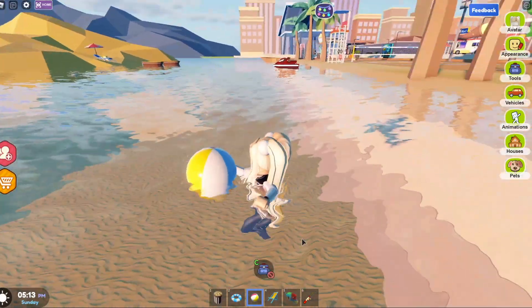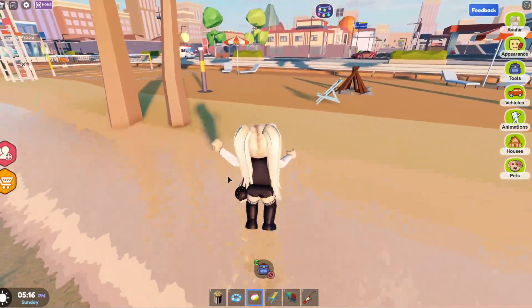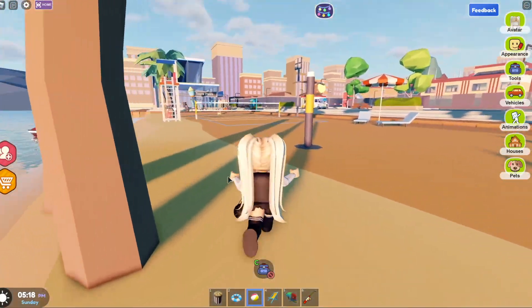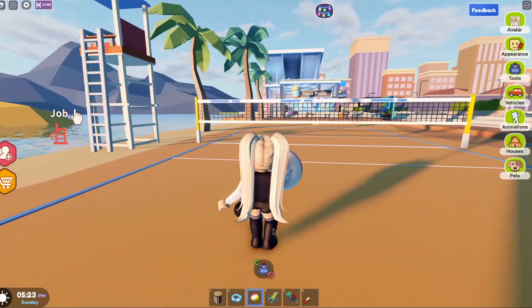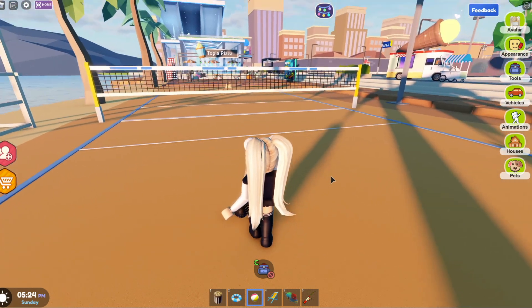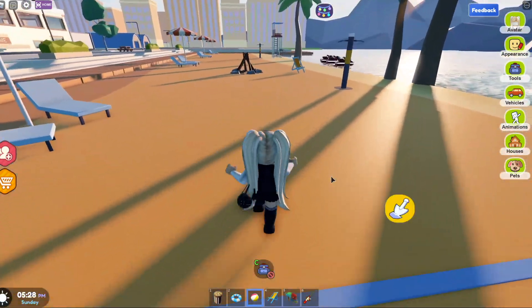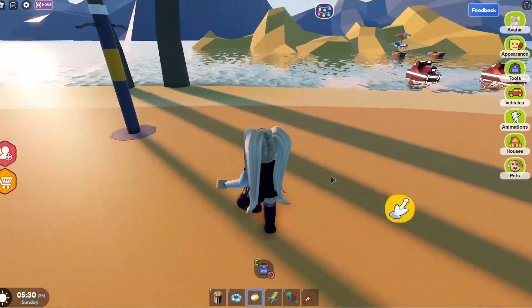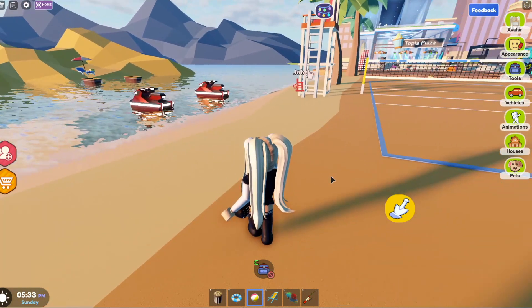Then there's this ball which we can throw in the water, and we can also use it over here to play beach volleyball. If I had somebody here with me we could be throwing the ball back and forth and playing beach volleyball together, which is so much fun.